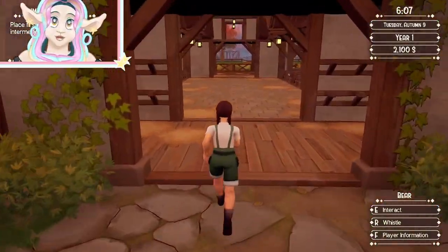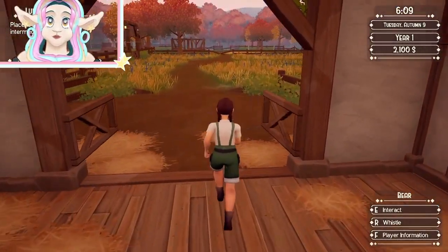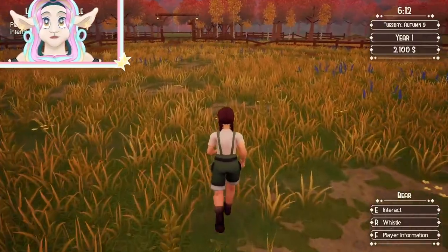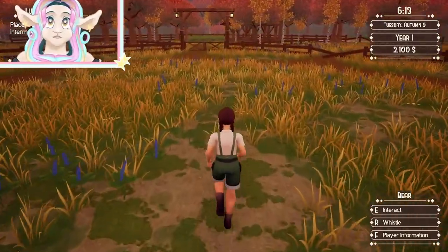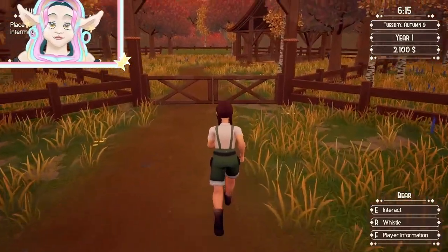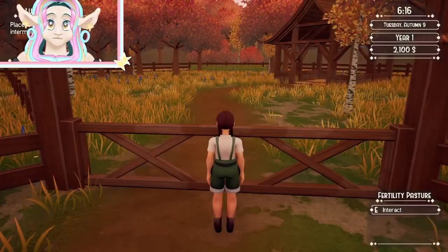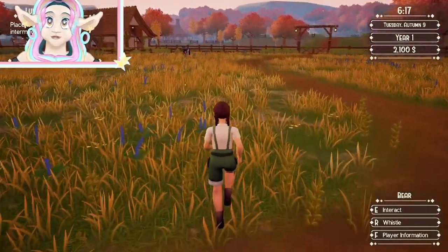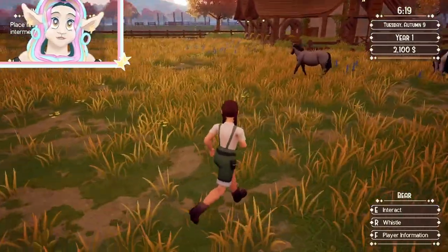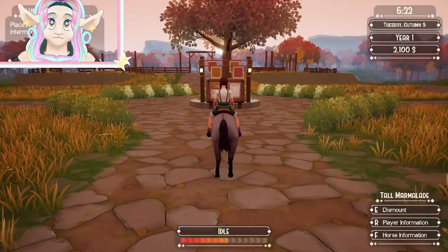We're going to do all our horse care, but first I'll check on the pair — the two horses we're trying to get to mate. Tall Marmalade is pregnant! We'll remove the horses from the fertility pasture back into the regular pasture. Let's take a peek — she's got a mommy belly already!